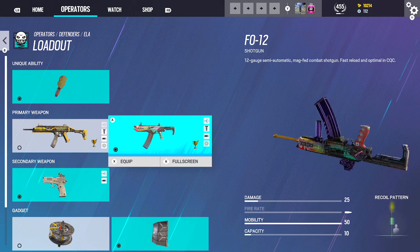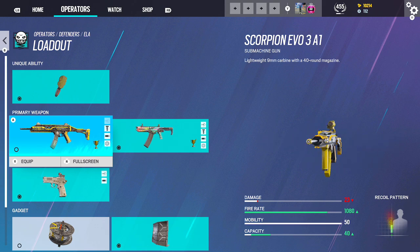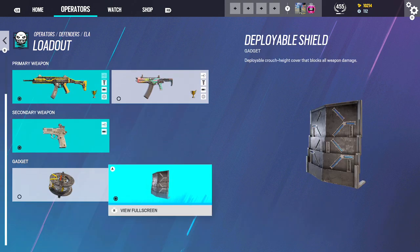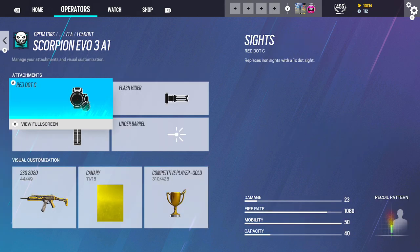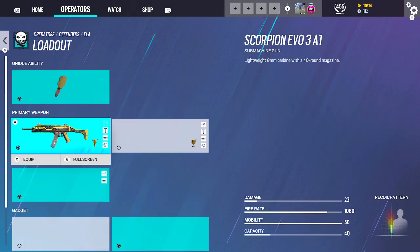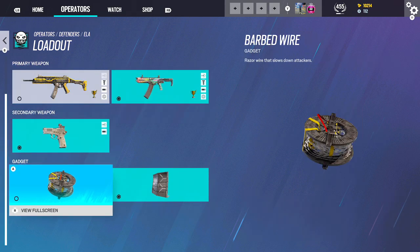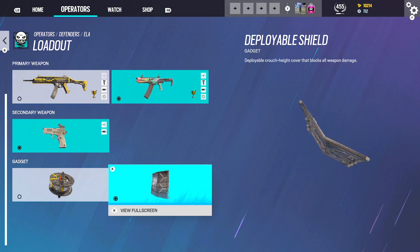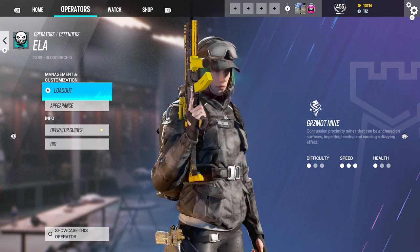Ela — the Shotgun was really overpowered at one point. The Scorpion was really overpowered at one point. They both got nerfed, they're both kind of shit now. No one really plays Ela that much anymore. But if you had to — run the Scorpion with her. The RG15 pistol: Red Dot C, Flash, Vertical. Holo, Extended, Vertical, Laser. Muzzle, Laser. And then the Shield on her. You can still hold, like, Clubhouse or anywhere — you have to play behind a Shield. But Ela just really isn't played that much anymore, she's not as good as she used to be.